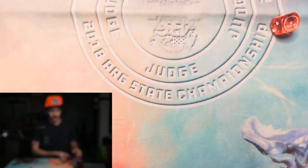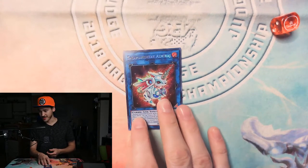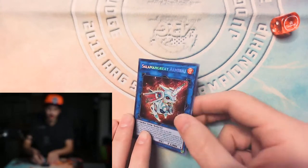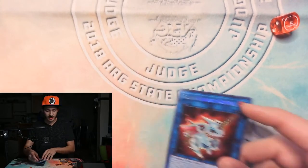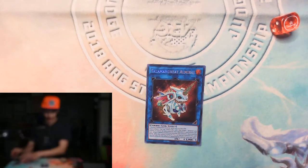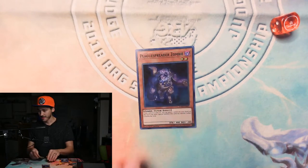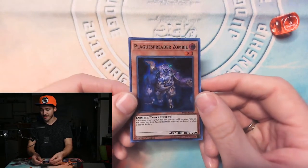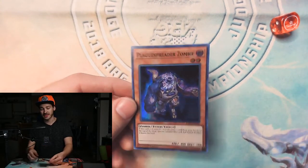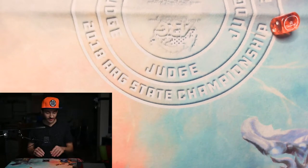Another popular summoning type you've probably seen is link summoning. Here I have Salamangreat Almirage. On your opponent's turn, it tributes itself to protect a monster on your field from destruction once. It's a nice card and it's good for combos. One combo I like to run is with Plaguespreader Zombie. Plaguespreader Zombie is really popular because he can bring himself back from the grave for the cost of setting a card from your hand on top of the deck.